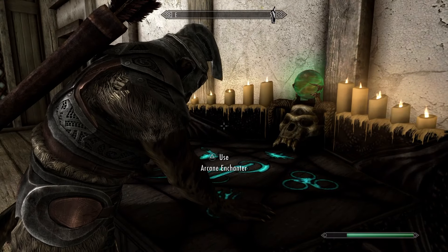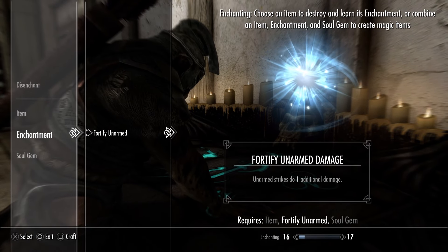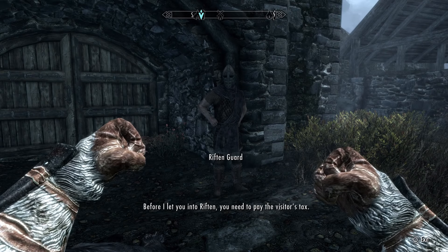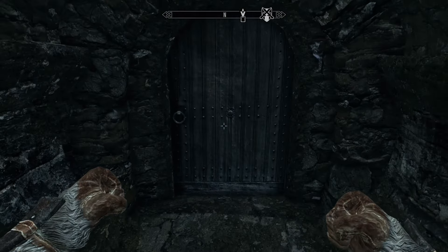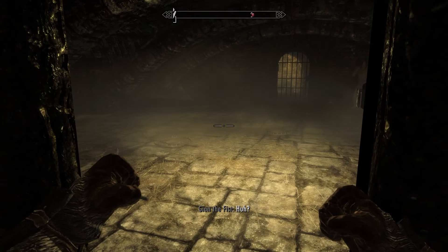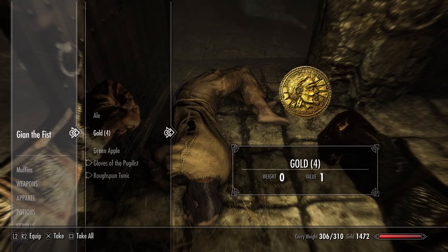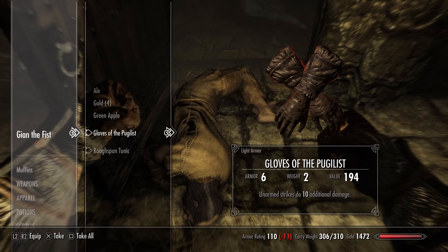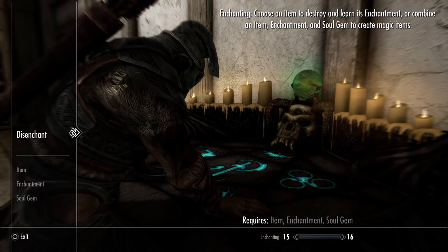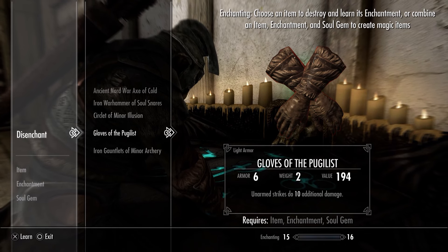Another way to boost the destructiveness of your punches is by imbuing your gauntlets with the Fortify Unarmed Enchantment. The only place you can find this without fooling around in the game's files is in Riften. Once there, you need to go into their sewer system called the Ratway, and down there you'll find a burly man by the name of Gian the Fist. Destroy him in hand-to-hand combat and you'll receive his Gloves of the Pugilist. Then you can either throw those on to get that Fortify Unarmed Enchantment, or disenchant them at a table and slap that enchantment on a pair of gauntlets of your choice.